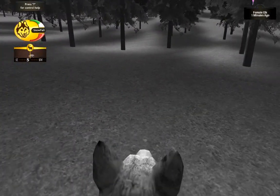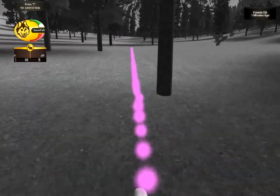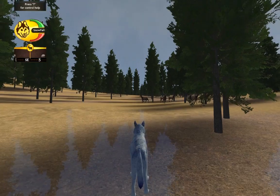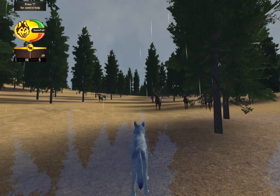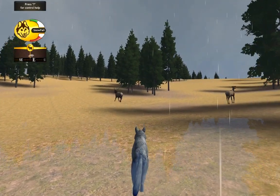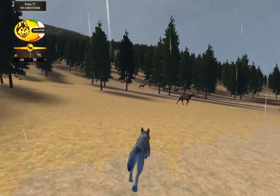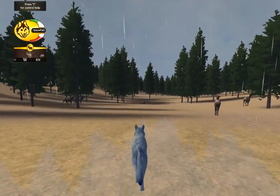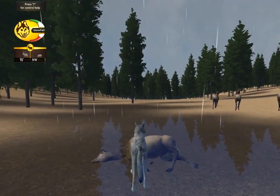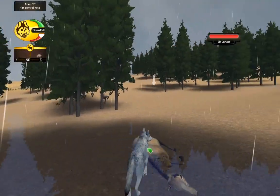We have a dead carcass but I want to find the herd. Female elk scent, one minute ago — oh, there's the herd! Look at them — oh, they noticed me. It's raining. Grab him — no, why'd you stop, you jerk? You've gotten injured, that's for sure. We need to go eat that dead carcass because we're injured and not running as fast. I'm really bad at hunting, not going to lie. I can't eat it unless I'm on the green dot — there we go. Let's get our health back.